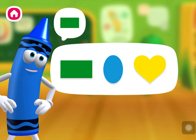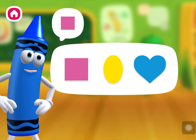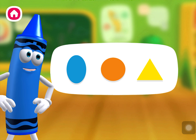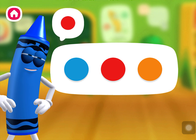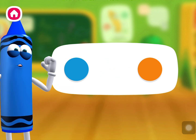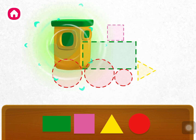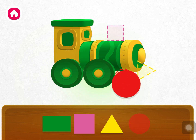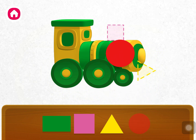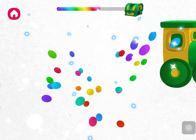Green rectangle. Green, pink square. Yellow triangle. Red circle. Great work, you found them all! Let's use them to make something! Rectangle, circle, square, triangle. Amazing — it's a train! Let's make another!